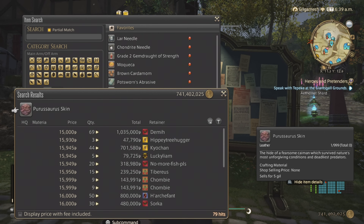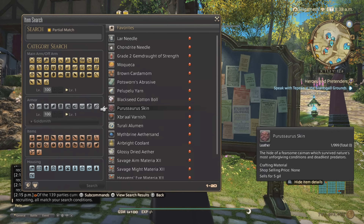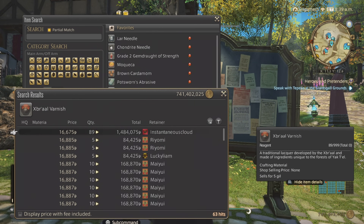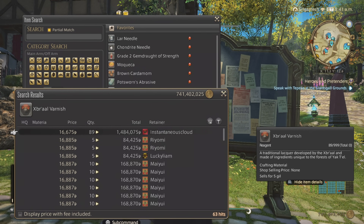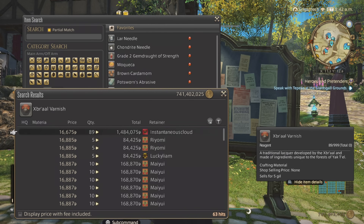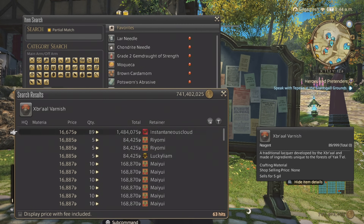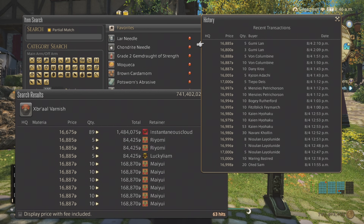Next is the leather skins. As you can see they're 15,000 gil — again low quantities, 2 listings, and they will fly off the shelves. Next is the varnish, which is used for the lumber. Do not, for the love of god, do what this person did — no one is going to want 89 of this varnish. That person wasted all their tombstones on one item, and this other person did the opposite and put too much. So 2 listings, low quantities, just like before, and they sell more than the higher-quantity listings.